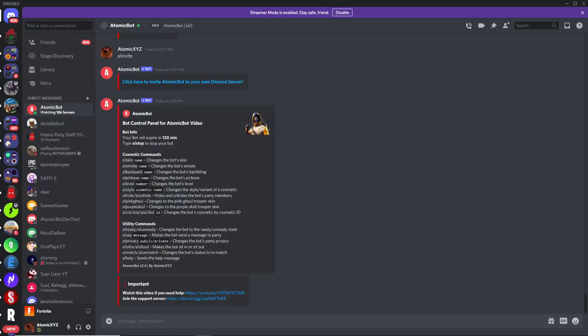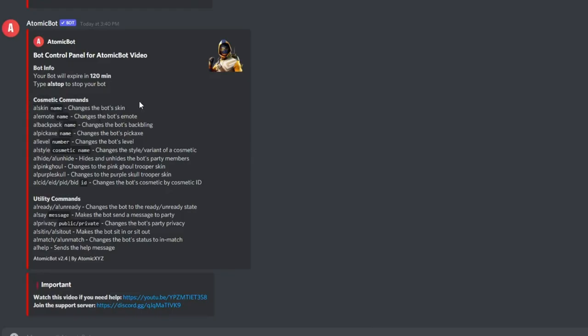Now you have your bot running, you can do all the commands on it. There are two sections: the cosmetic commands and the utility commands. The cosmetic commands let you change things like skin, emote, backpack, pickaxe, and level. The utility commands do things like readying up, saying messages to the party, and changing the party privacy. I'm not going to do all of them, but I'll show you the important ones that people are usually most confused about.